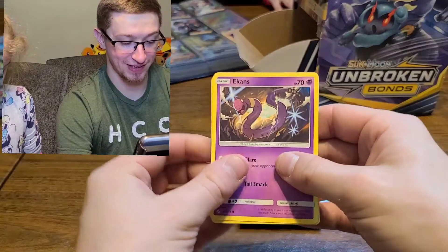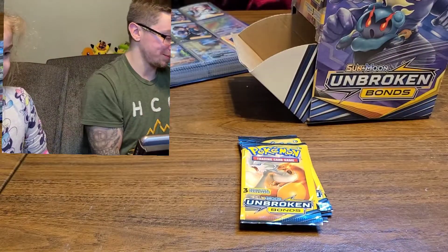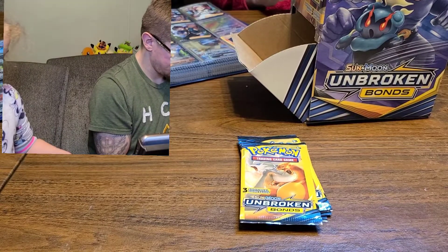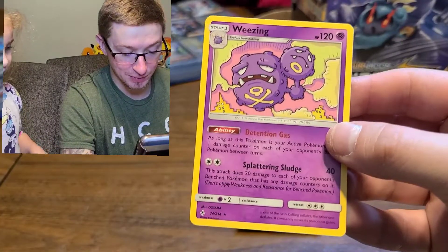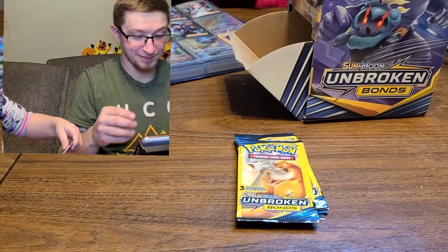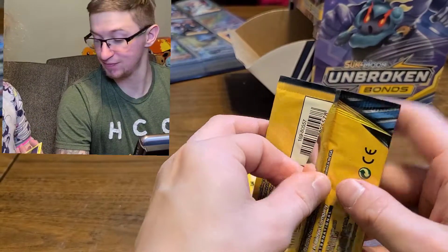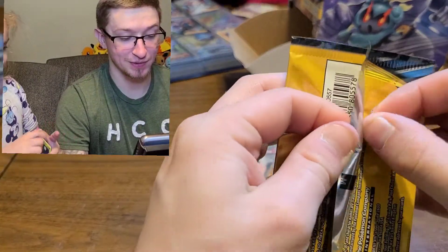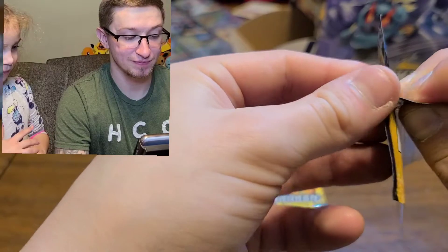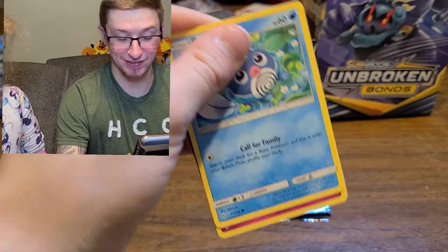Mommy's pack has an Ekans, a Weezing, and a Fairy. This Weezing is actually a rare too. What do we have two of? We have two Persians and two Mews. Yeah - if we get another Persian, I'm gonna be surprised. I'll be surprised too.